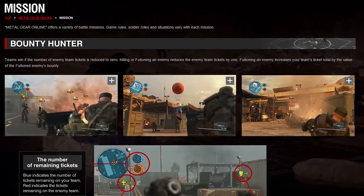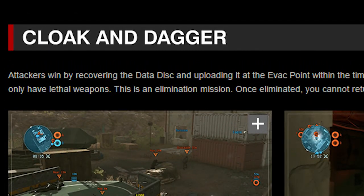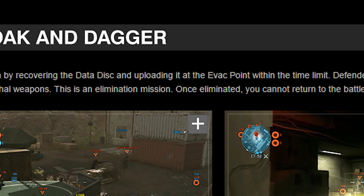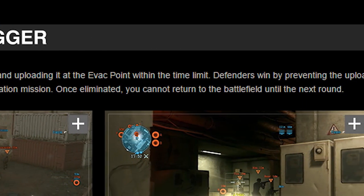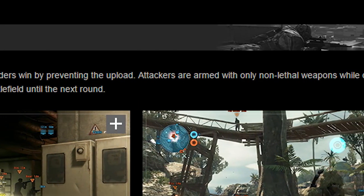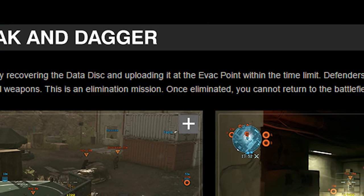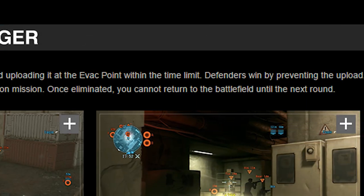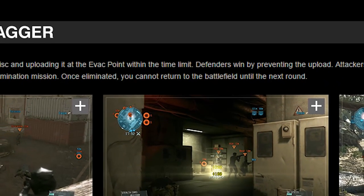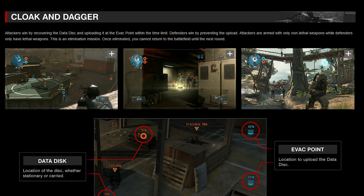So that's the basics of Bounty Hunter. Next up is Cloak and Dagger. The website describes this game mode as follows: Attackers win by recovering the data disk and uploading it at the evac point within the time limit. Defenders win by preventing the upload. Attackers are armed with only non-lethal weapons while defenders only have lethal weapons. This is an elimination mission — once eliminated, you cannot return to the battlefield until the next round. It looks like this is basically a retouched version of MGO2's Team Sneaking, which is very cool.